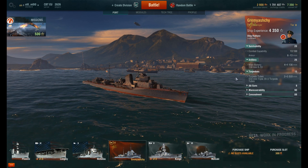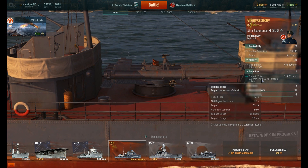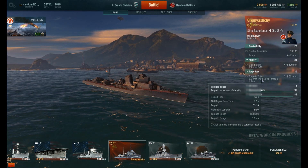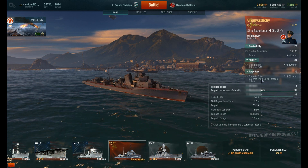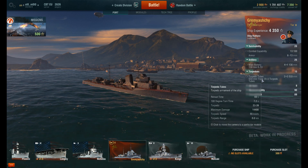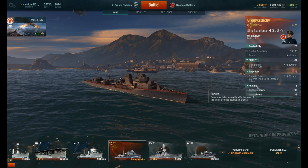I know what you're all thinking — how are the torpedoes? This is a destroyer, it's a torpedo boat. Reload time is 70 seconds, 14,400 damage, pretty standard. Lovely range of 8 kilometers, but they are slow — 55 knots. I had a Kawachi actually notice them and dodge them while completely broadside, so you'll have to be sneaky with your torpedoes.